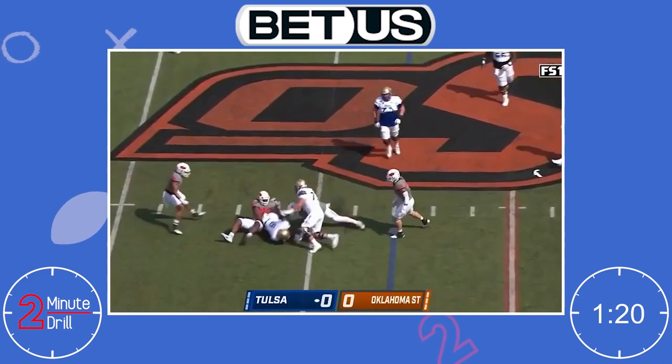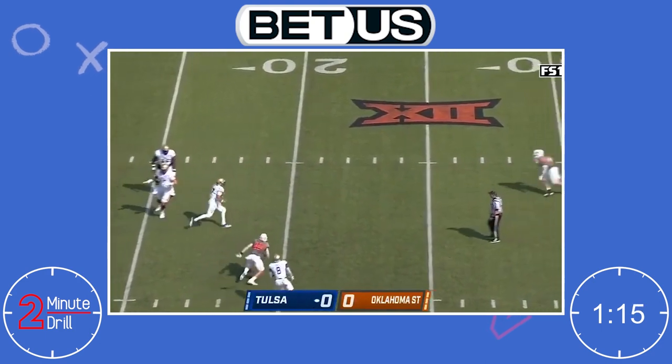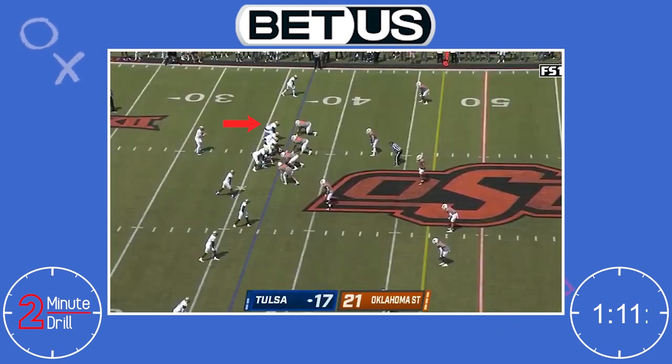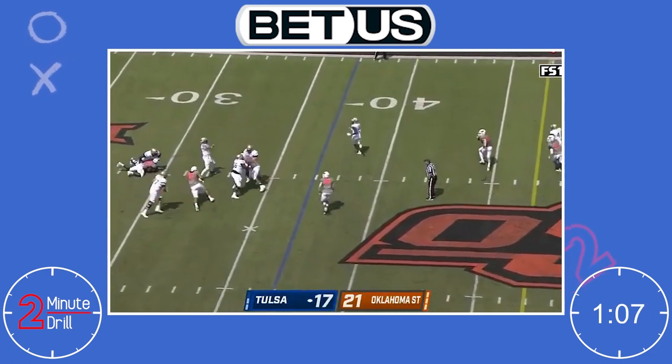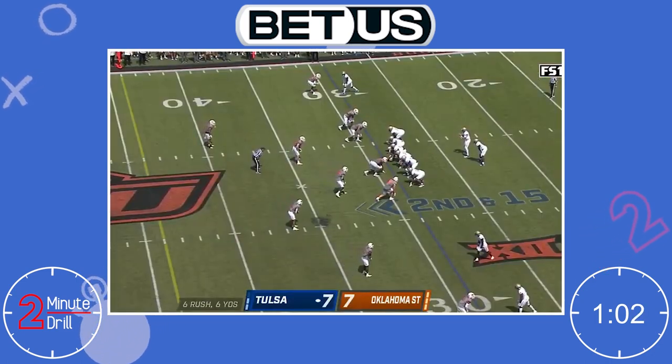Smith has some impressive recovery snaps. On some plays he looks like he's about to be beat but then he recovers to hold off the rusher. Smith has a prototypical build for a tackle with his 6'4 and 327 pound frame and 34 inch arms. I think that Smith does have the potential to be a good enough pass blocker to go back to offensive tackle, but it will take some development.